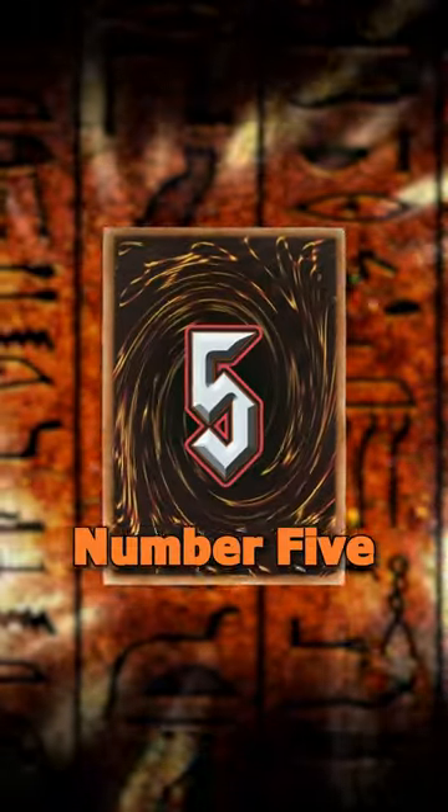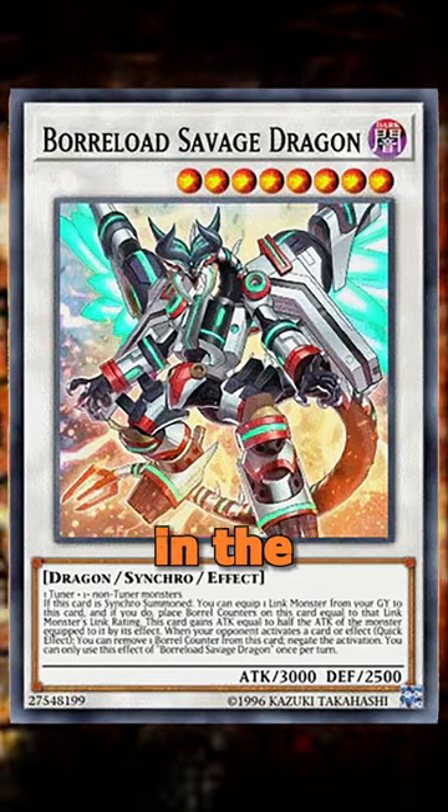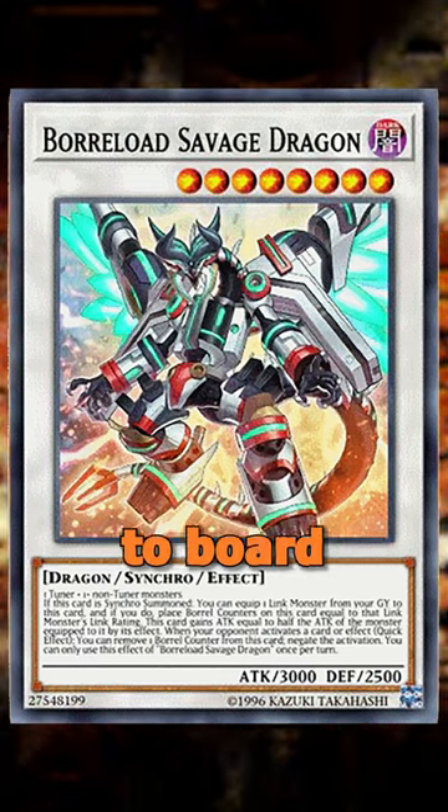The top 5 synchro monsters of 2023. Number 5: Borreload Savage Dragon. Equip it with a link monster in the graveyard, gaining half its attack points and Borrel counters per link rank so it can negate cards. This is a staple for board control.